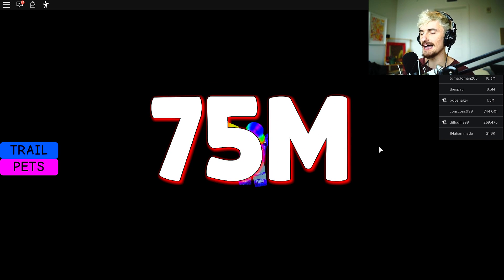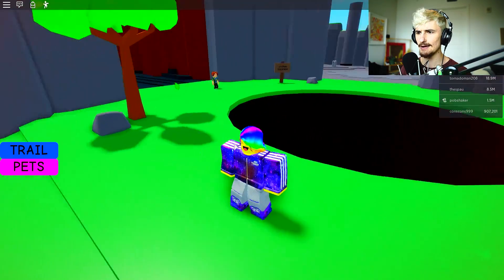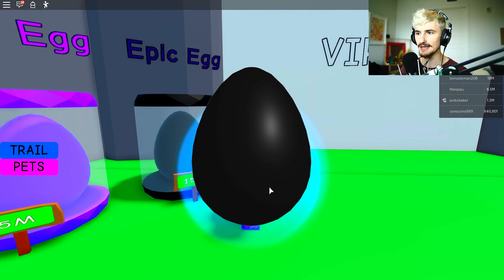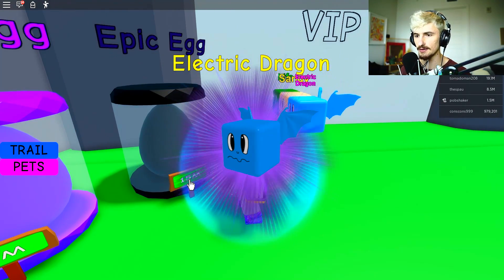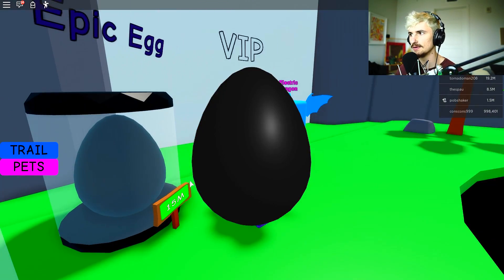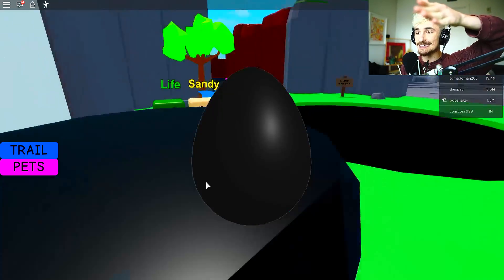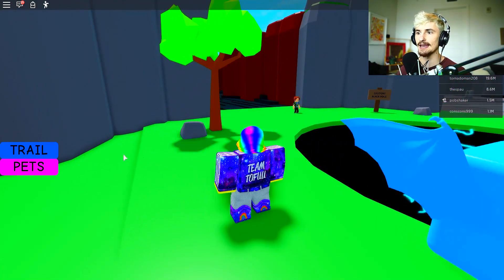We are up to 75 million — we're going to get a hundred million in like no time. I got 120 million in the bank. I can buy so many of these epic eggs. We got another electric dragon. Let's pop open another one — we got a dark dragon. I think that's the best in the game. Let's pop open one more — another dark dragon. Excellent.